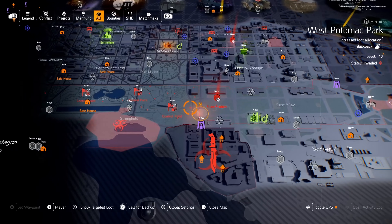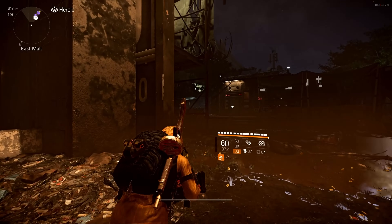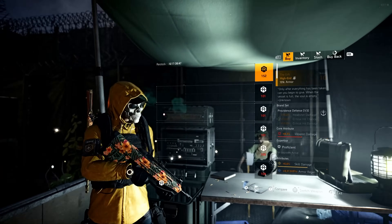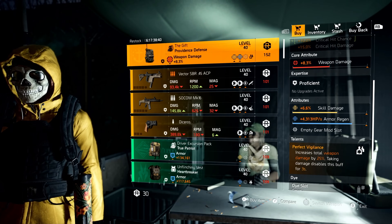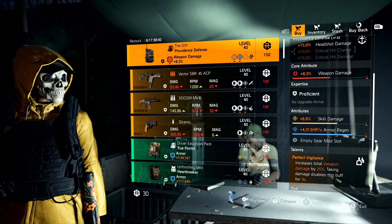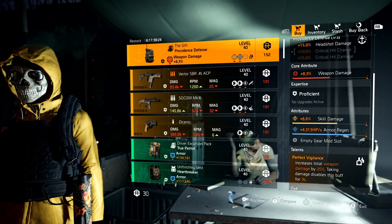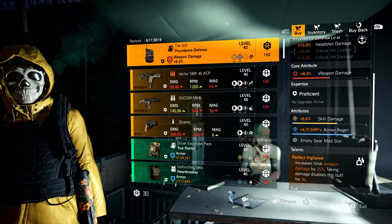That is it for DZ West. Now it's time to take our talents down south to DZ South. The attributes though — this is The Gift. The reason I'm hesitant is it's rainbow rolled, and it's just not good. Rainbow rolled means it's one of each color — a red, a yellow, and a blue on the same item. Typically you do not want to see that.